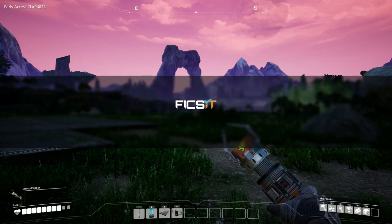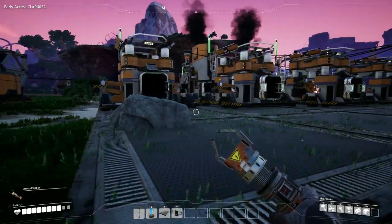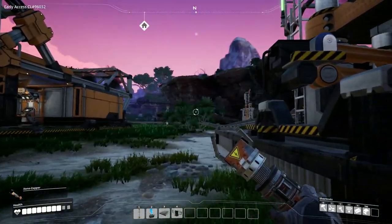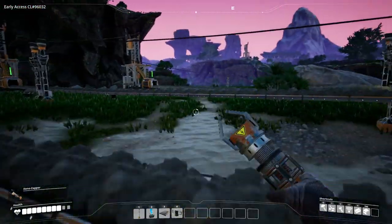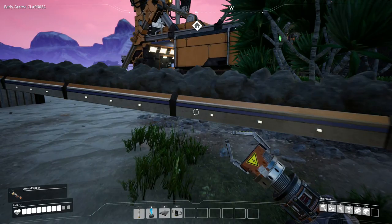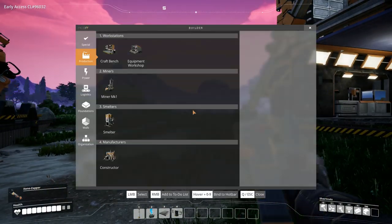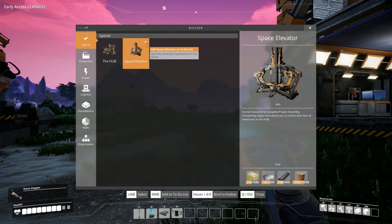Hey there, Survivors. Cougar here, back with more satisfactory gameplay. We are picking up right where we left off at the end of the last episode, in which I had made a horrible mess of my base. But in this episode, what we're going to do is we're going to set our sights on building the space elevator. With that in mind, why don't we go to the space elevator and pin it here.